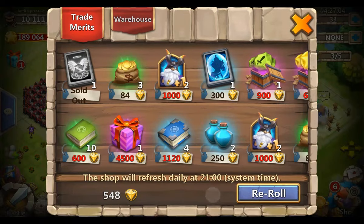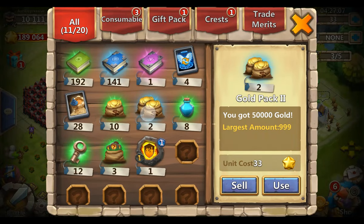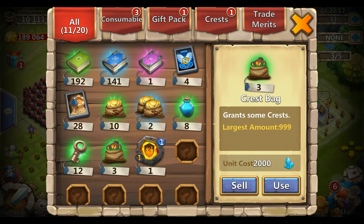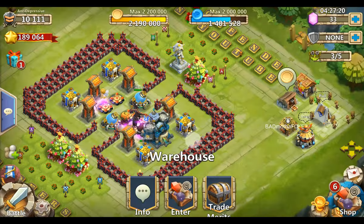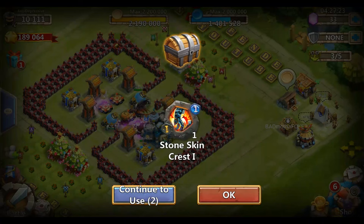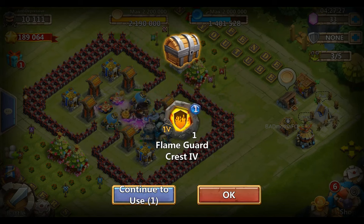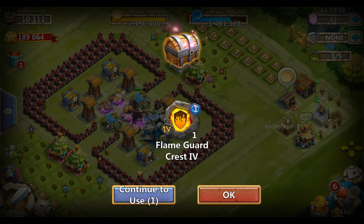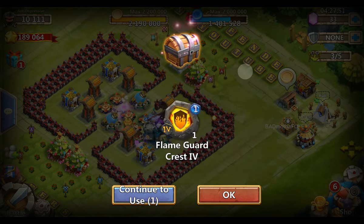I also got gold packs and mana packs - you can actually sell them for HP, at least that's something. Stone skin... come on, give me something better. Another flame guard - it is type 4, so if I want the flame guard talent on a hero I only need the type 2 and type 3 flame guard crests to complete the set and get the talent. But it is a crap talent, so no thank you.